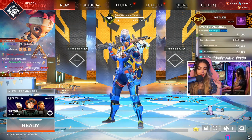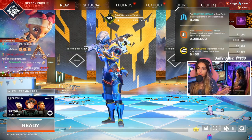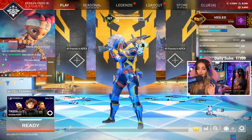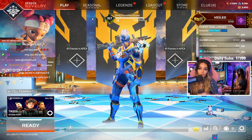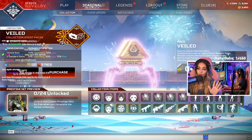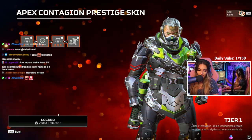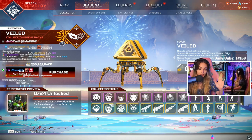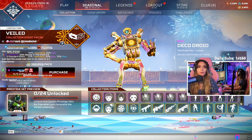Hi guys, we have new skins in Apex and it is time to do some shopping. I have a little bit of crafting — 8,000 crafting — but I do have a lot of packs, so I'm going to hopefully get a lot of crafting out of the remainder of the packs that I have. But let's take a look at the limited time collection with the caustic skin. I'll get into that in a second because that's like the big final finale, the grand prize.